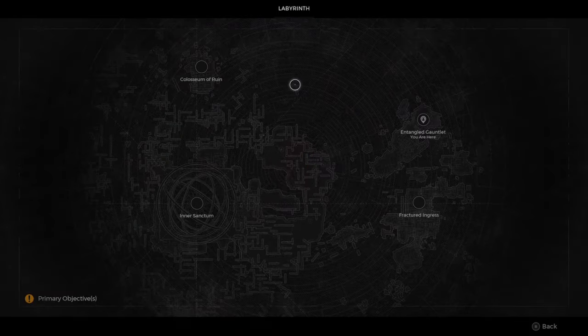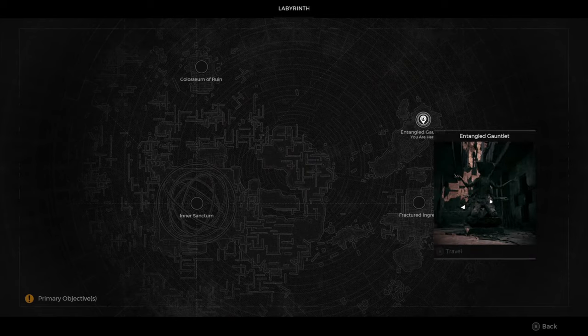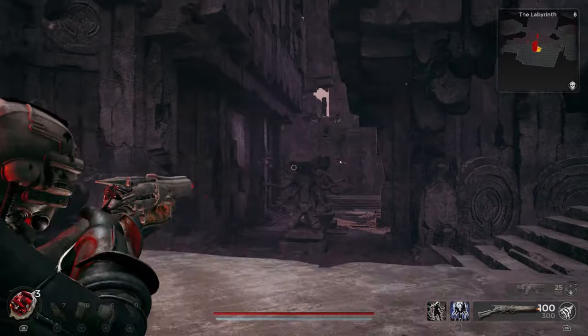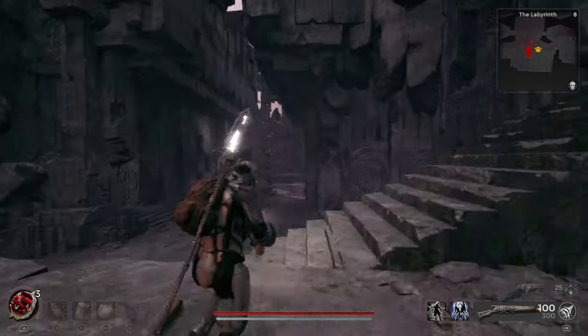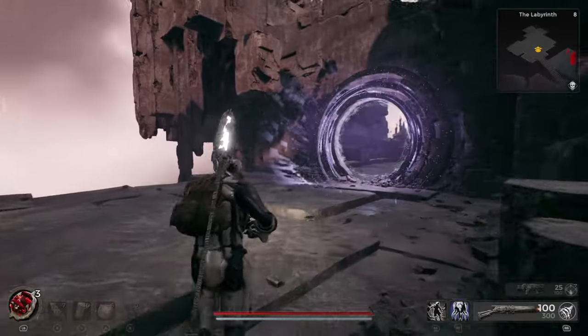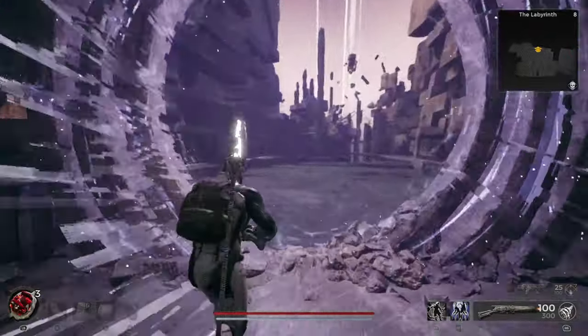First thing you're going to need is Labyrinth, and then you're going to want to come to Entangled Gauntlet. Once you get there, this is what it's going to look like. You're going to see that little statue right there. Don't mind those enemies — you're not going to have to worry about it. When you come over here you're going to see this portal, then you're going to want to zip through it.